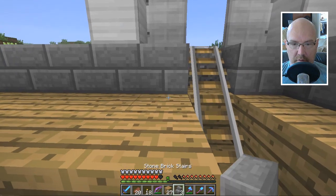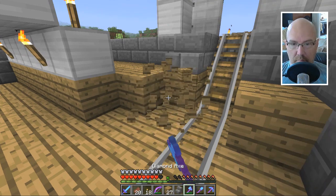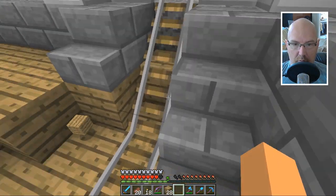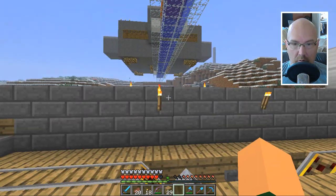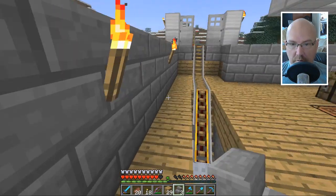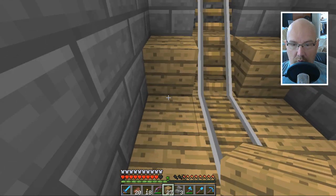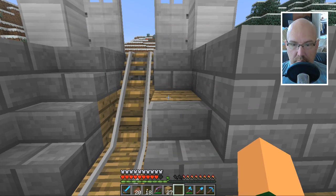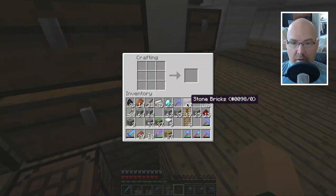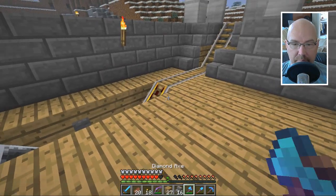We need to put a stair there and a stair there. So I can run up. We'll need some stairs here — I guess we'll need a block first and then stairs. Always like one step behind — you get it! Just one step behind! That was funny. Come on, people — you know that was hysterical!